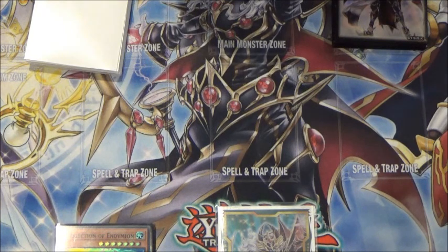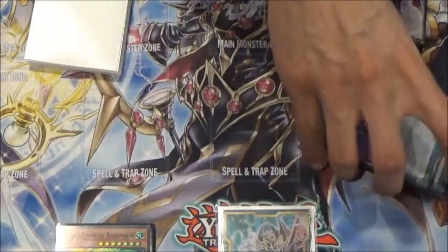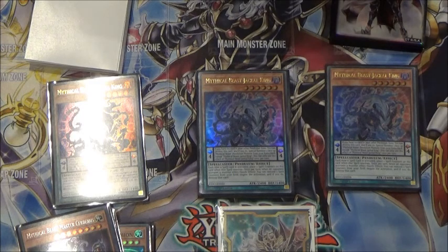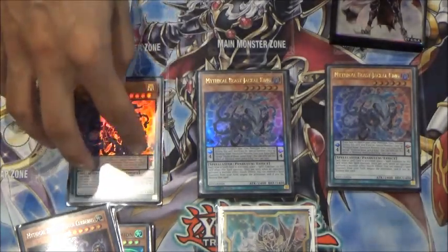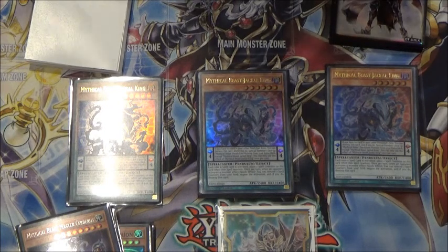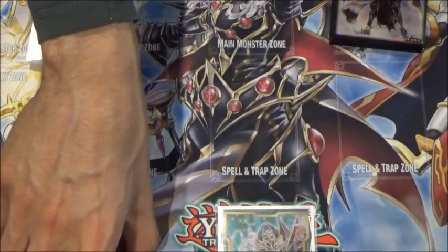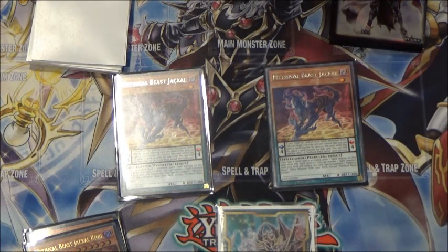That's it for the Endymion monsters. The other part of my deck is naturally the Mythical Beasts, since it's spell counter based. I'm playing three copies of Master Cerberus as the searcher of the deck. Triple Jackal King to get Mythical Beasts back out of the extra deck and also for monster effect negates, which is really useful in this deck. Other Mythical Beasts: two copies of Jackal just as another way to tutor out Jackal King from my deck.